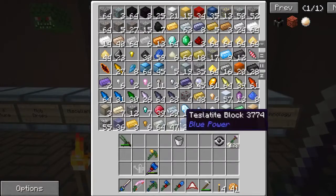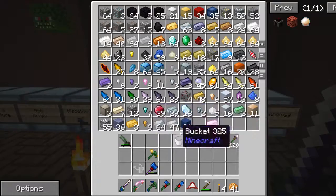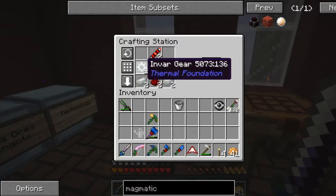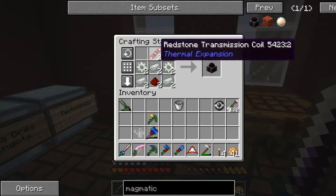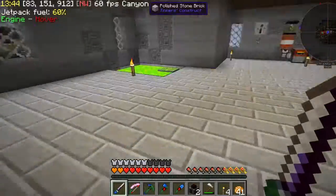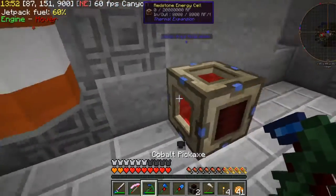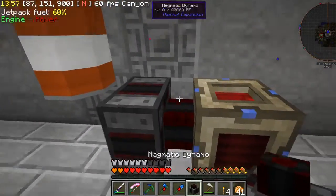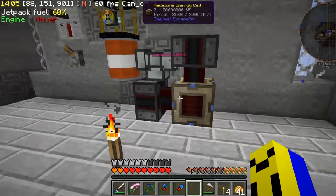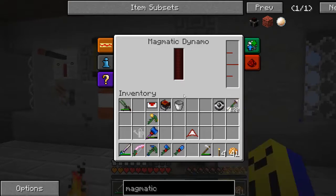We're back. I've gotten a bunch more invar from the ferrous, combining it in the smeltery - I got 64 and 47, plus enough to make two magmatic dynamos. The gears are just four invar and iron, and these things are just redstone and silver, so it's pretty easy. I'm going to break that old generator and get rid of it because it's terrible. I'll put one dynamo there and there, and use the fluiduct to take lava out from that side and pump into these.